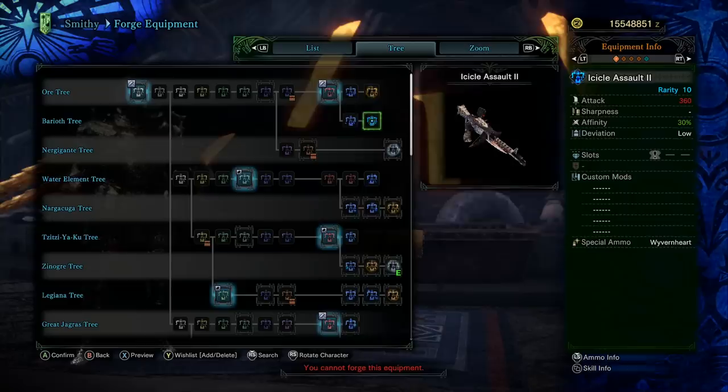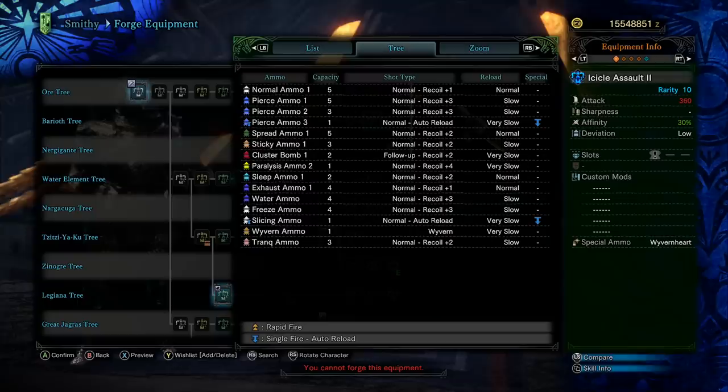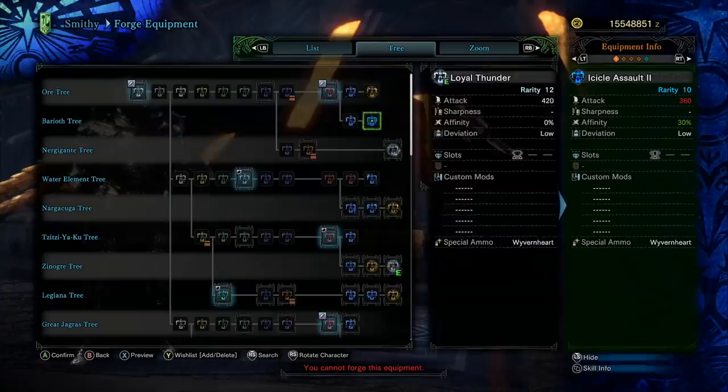Then we have the Baria tree with this Unsavory heavy bowgun that only has an attack value of 360, which is really low, and 30% affinity. The problem is just a really low attack value. It's got pierced ammo 3, but it's an auto-reload pierced ammo. There are just way better options for pierced ammo — setups where you can have like six shots. It doesn't do sticky ammo or clusters well. It's got sleep ammo and paralysis, but that's not really a big deal. So the Icicle Assault — not very useful.